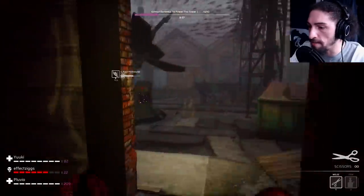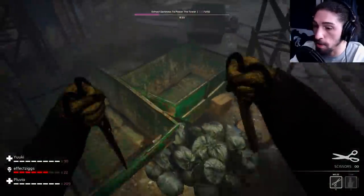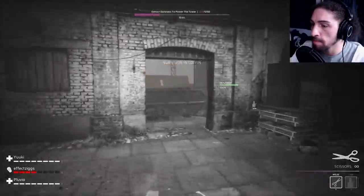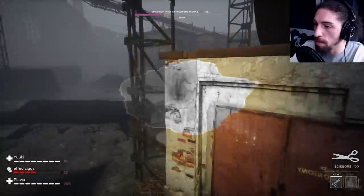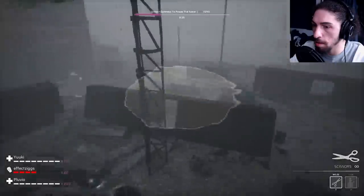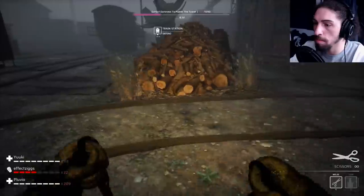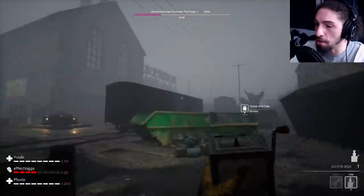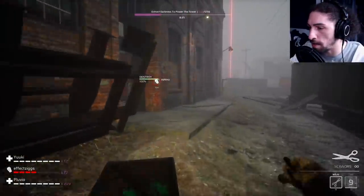The perk I have lets me see auras when I kill someone. Make sure you use your boxes as much as you can — throwing them in key areas is really important for tracking survivors.